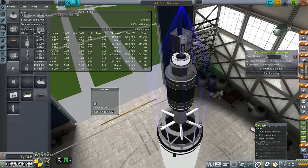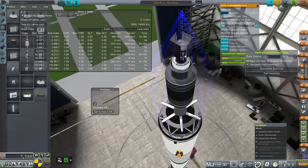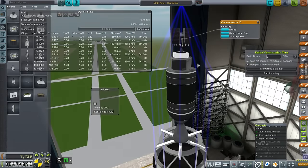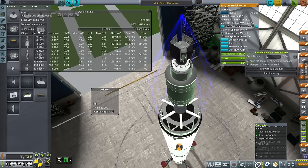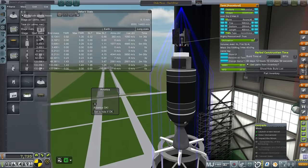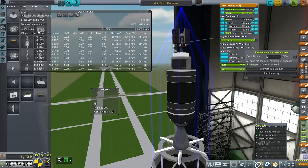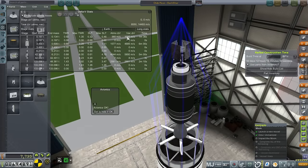This mission has the smallest possible lunar orbiter I could come up with: an early controllable core, four solar panels — though I probably only needed two — and four communitrons, possibly only two needed. The early controllable core can handle 0.2 tons, and the probe mass is 0.197 tons, just under the mass limit.